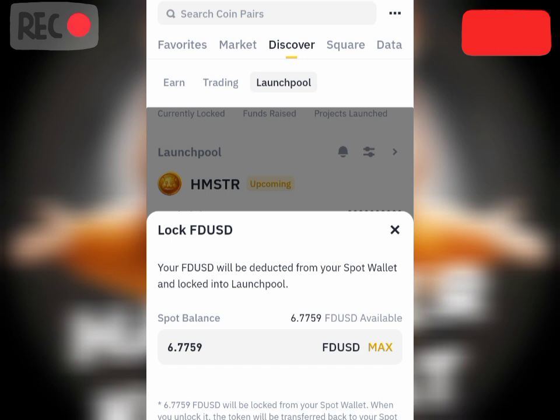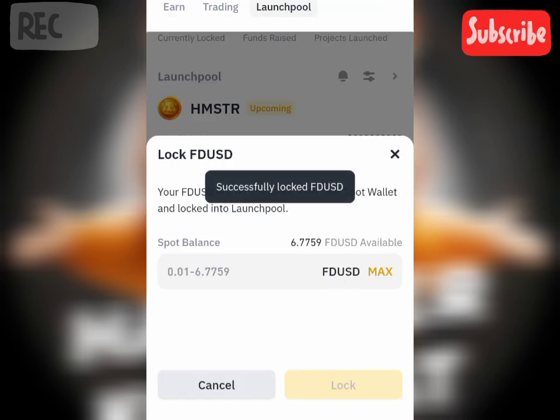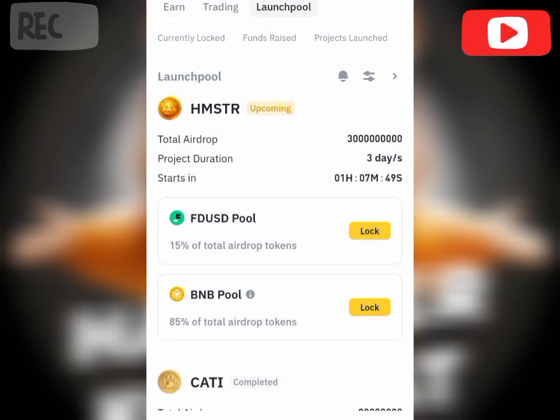I also have assets in other exchanges like Bybit and BitGet, but for the purpose of this video I'm going to be using this. After this I'm also going to move assets from those exchanges and stake everything here — I'm going to go all in. I'll also advise you — and this is not financial advice — going all in into this Hamster launch pool is going to help you maximize and double the amount of Hamster tokens you can get. So let's tap max and lock in the FDUSD.